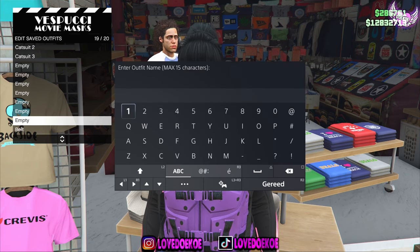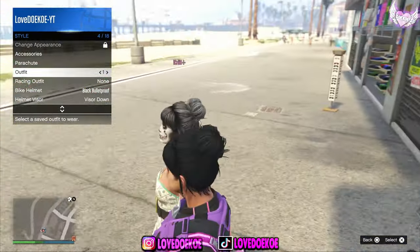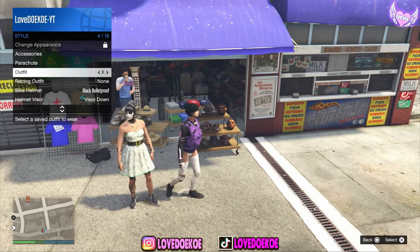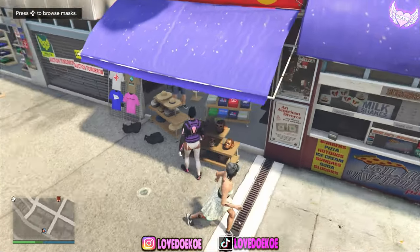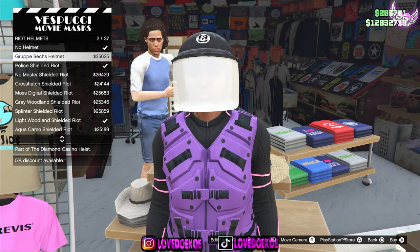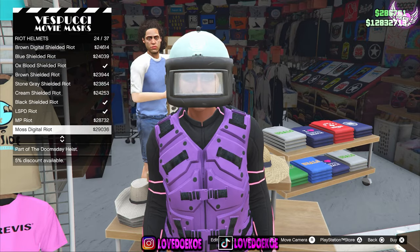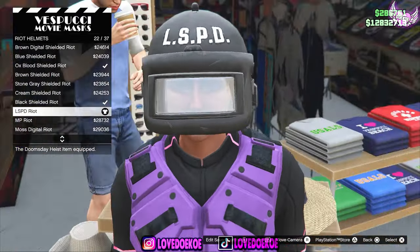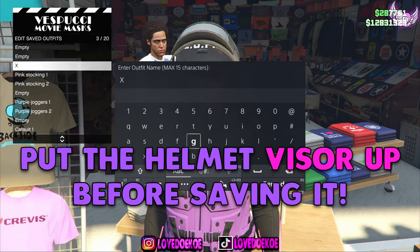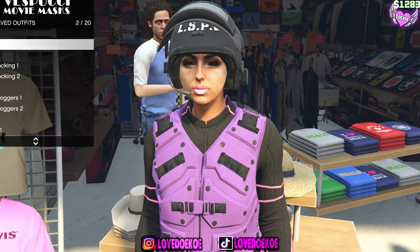I'm gonna give it a simple name — I'm gonna call it outfit number 1. When you choose the outfit, you can see that you have it with the duffel bag. What you now wanna do is go over here to your outfit without the duffel bag, then make your way over to the hat section. Now go to the helmets and choose the digital helmet number 16. Now make your way over to riot helmet and choose the LSPD riot helmet — you can find this by number 22. Make your way over to the hat section and save this outfit over your same outfit slot. Be really careful because you don't wanna save it over your duffel bag slot, of course.